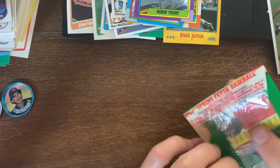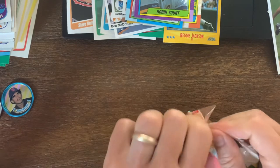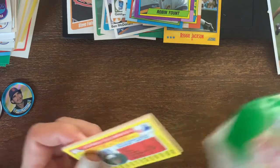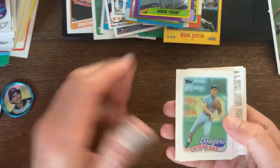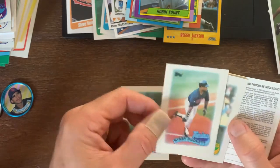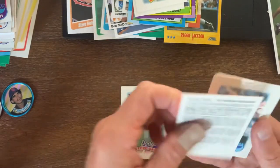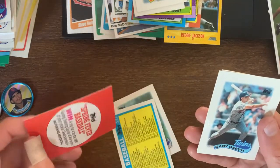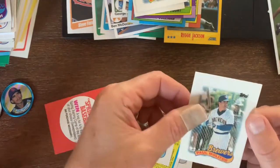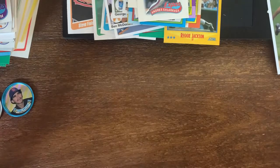I guess if they were actually worth something I'd be upset, but what can you do - you get what you pay for. Here we got the 89 glossy mini set - a nice little Kirby Puckett, Mark McGwire. I don't know if these are the league leaders - sexy checklist. Paul Molitor and Andres Galarraga - not bad.